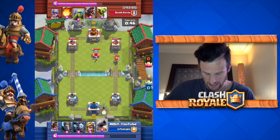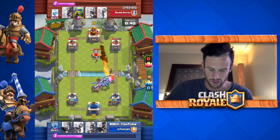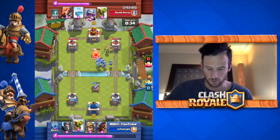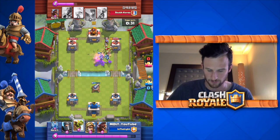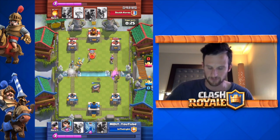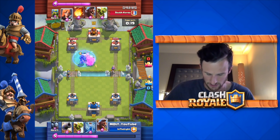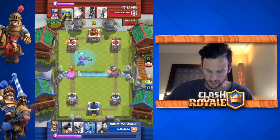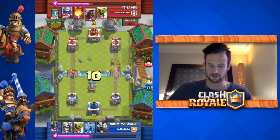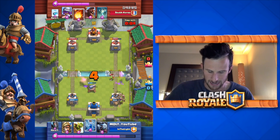We drop off our hog, then minion horde. He's going to fireball — and he chooses the princess over the horde. He drops off goblins, and we throw our goblin barrel to keep pressure on him. We push on the left side, realizing we've got to keep really good pressure. He freezes again — perfect, I wanted him to use his freeze there. We drop off our hog on the right side to distract the musketeer so she only gets off one shot on our tower.